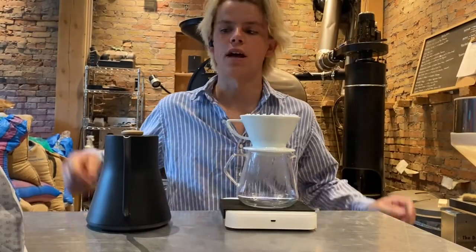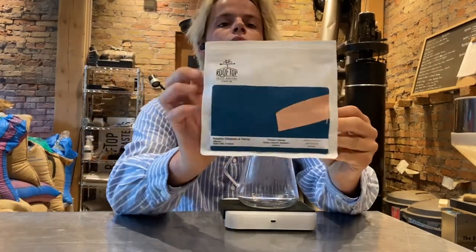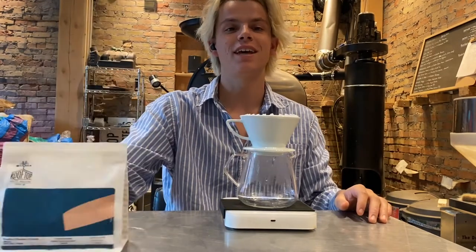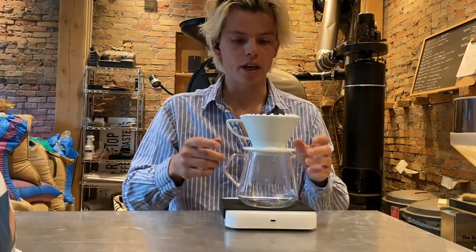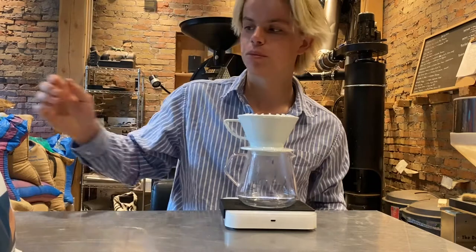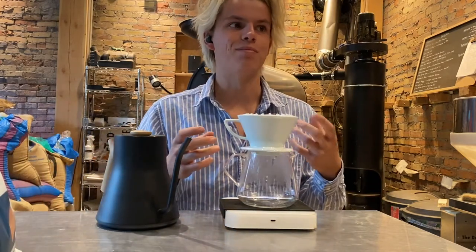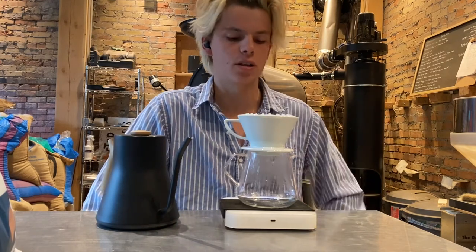Time for the reveal — the coffee you've been drinking is from the Cifuentes family in Bella Vista, Chiapas, Mexico. I'm going to be brewing a Kalita with it. The flat bottom brewer lends itself really well to this coffee because the slower drip time allows more of that body and syrupy chocolate notes to come through.